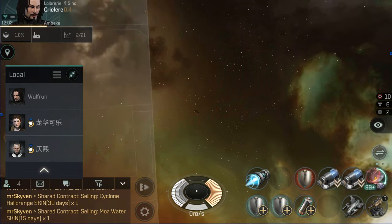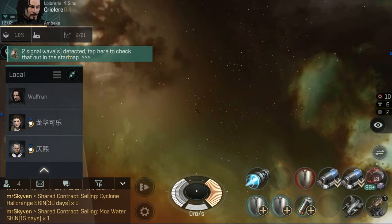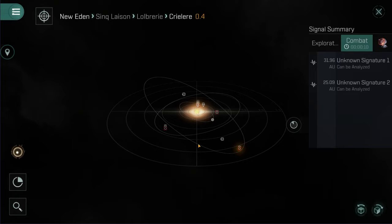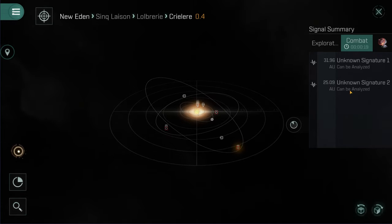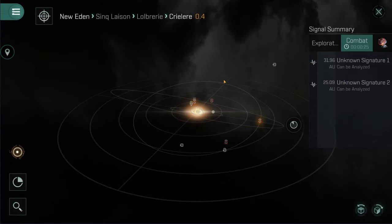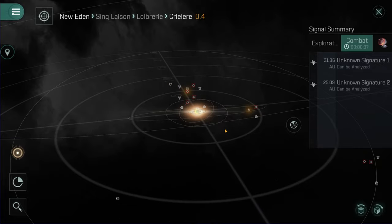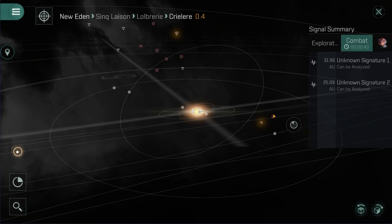You click the scanner, it activates with a quick activation time and it'll scan. It gives you a result: two signal waves detected. Tap to check them out in the star map. If you leave the star map at this point you'll have to do the process again - it doesn't take very long, just bear that in mind. It gives you signal one and signal two - two signals I can scan down in this system. The important thing is to check where those signals are, because I've already made this mistake: with a crime timer I scanned down and flew to a signal that was on a gate.